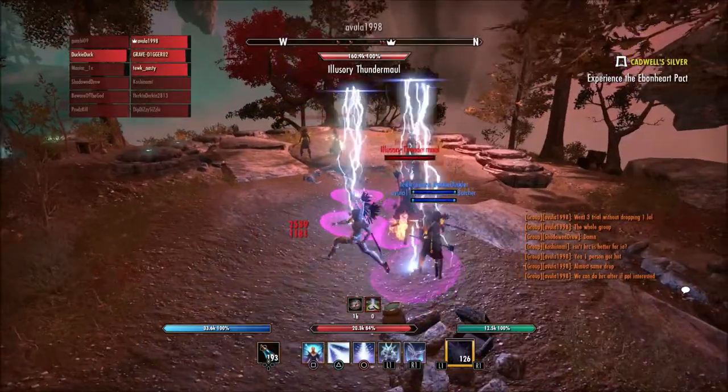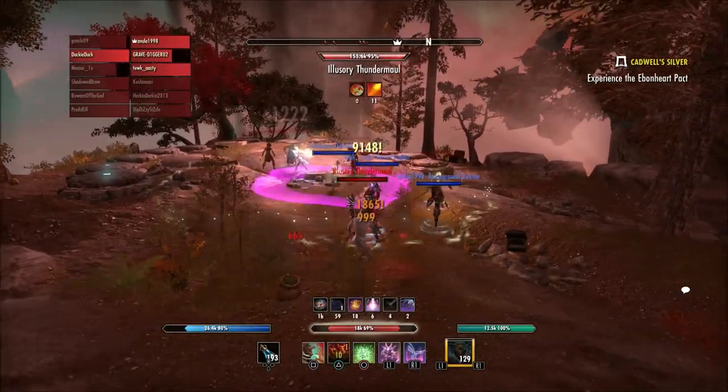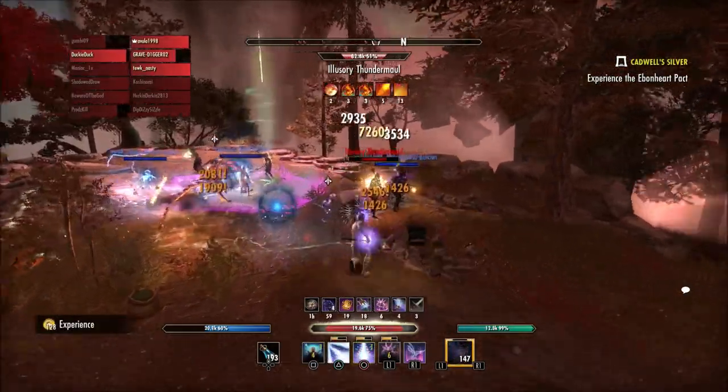What is going on guys? Grave here. Today I'll talk about some new recipes being added into the Elder Scrolls Online — something that varies from what we already have available, because most of the gold and purple 160 recipes pretty much have the exact same stats.